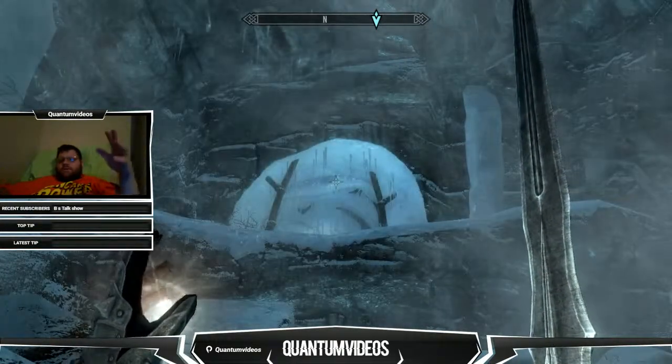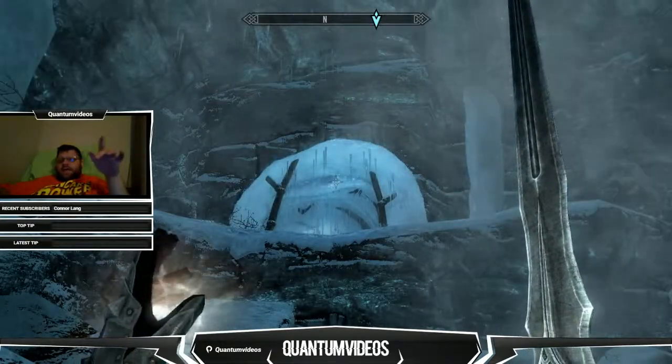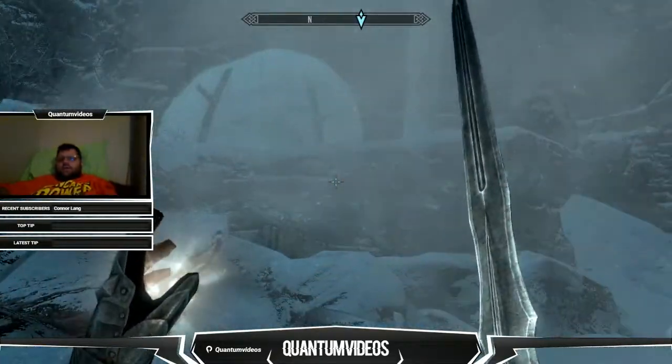So when you first come in, the first journal is on your left when you come in, and then as you follow the tunnel down, you're going to see them sitting on tables.